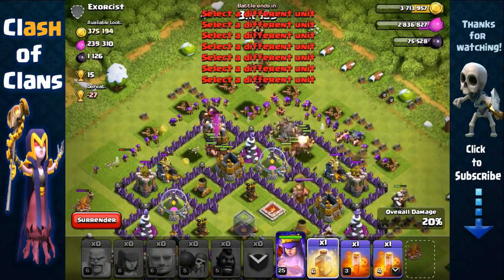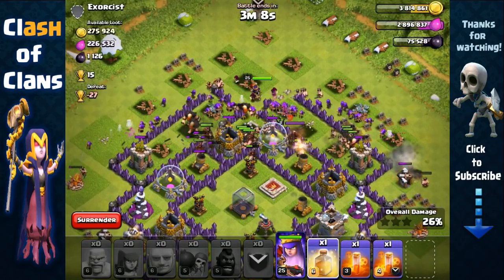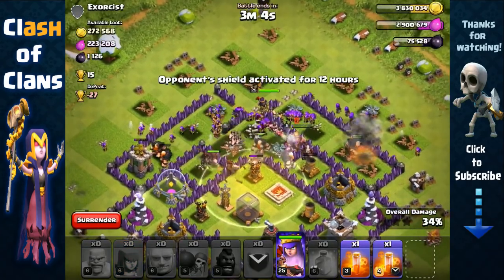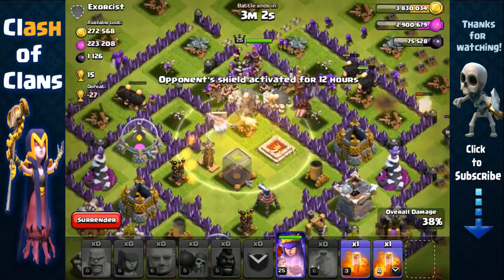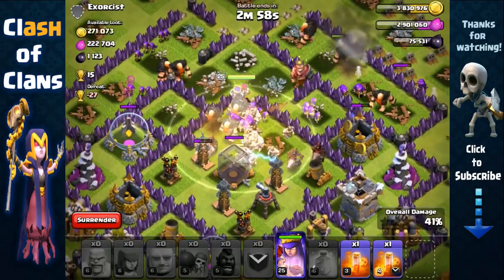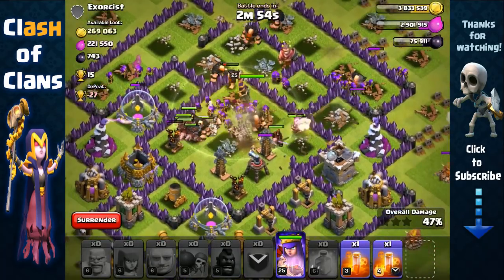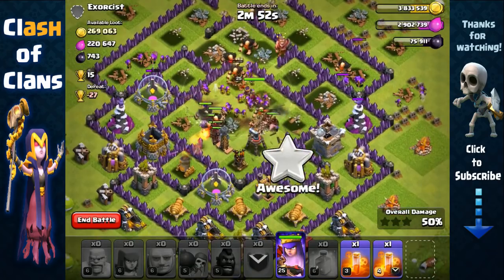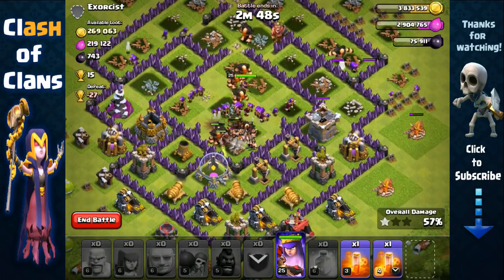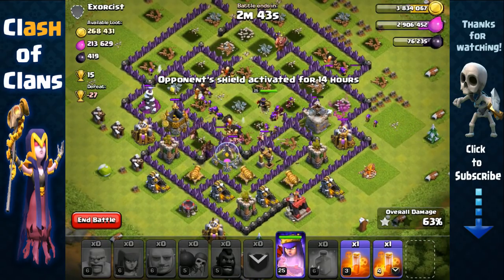Sending our Hog Riders, we can spread them around — these defenses aren't too strong so we can definitely spread our Hog Riders around and don't have to use a heal spell just yet. Now we're gonna use a heal spell right here where those Hog Riders are getting targeted by the Teslas, and all our troops are packing towards the core so they're all going to be revived by that heal spell.